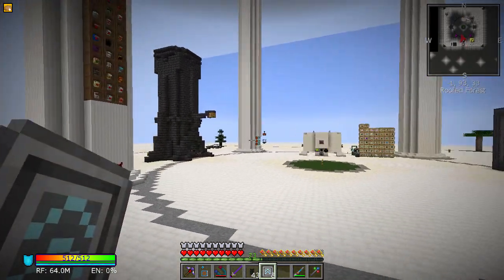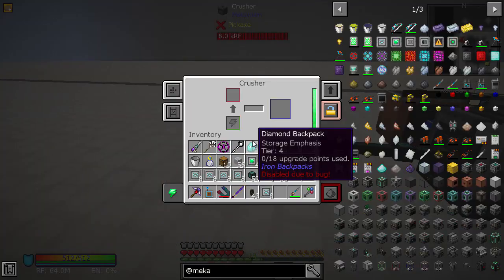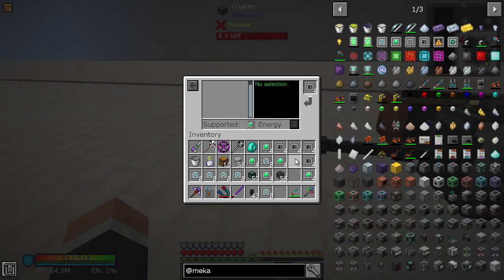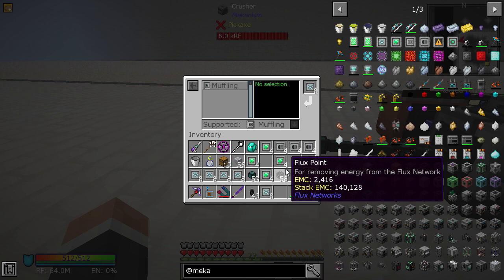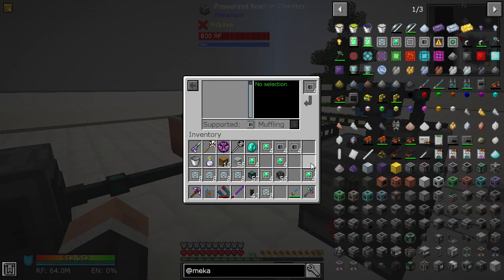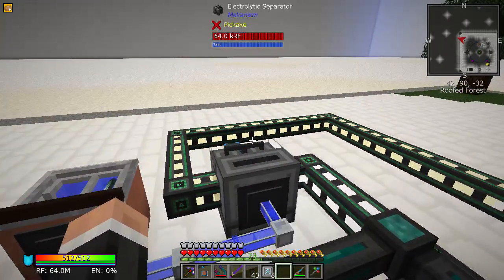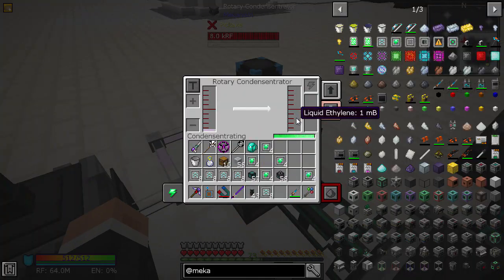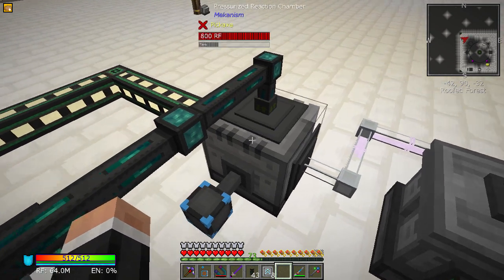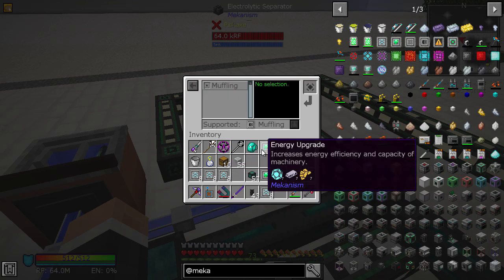Everything is so loud, and that's why you want muffling to be one of the first things you put in here. It will tell you what's supported — speed and energy of course. Let's start adding muffling to everything — muffle everything please! There we go, everything's so much quieter now. That is so nice.